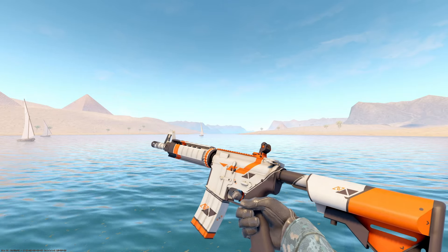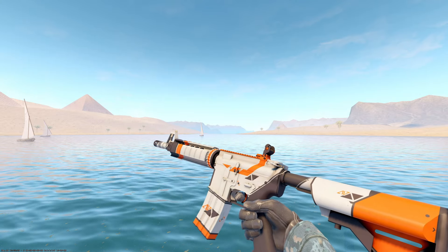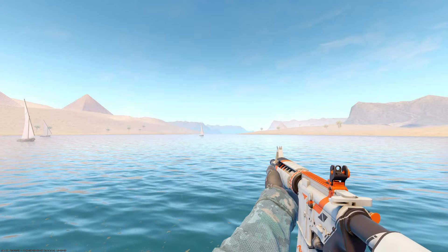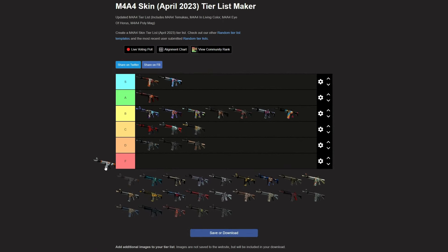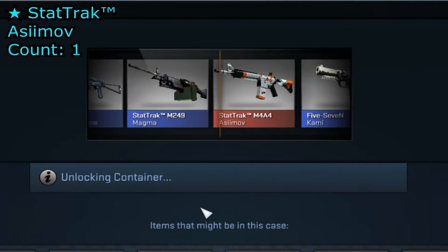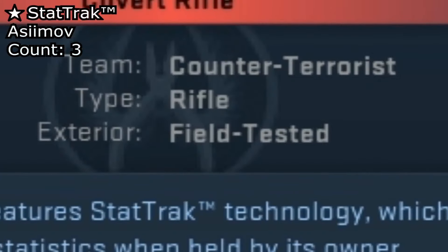M4A4 Osimov — I'm sort of an Osimov purist, I think it should be strictly for the AWP. But that being said, I think this is my second favorite Osimov skin. I would definitely throw it above the Desolate Space, but probably below the Howl for me. Yeah, I think I agree with that — it's definitely one that deserves to stay on the AWP only. I think it looks all right on the M4A4 though. I'd probably put it above the Desolate Space, probably throw it low A tier, high B tier.